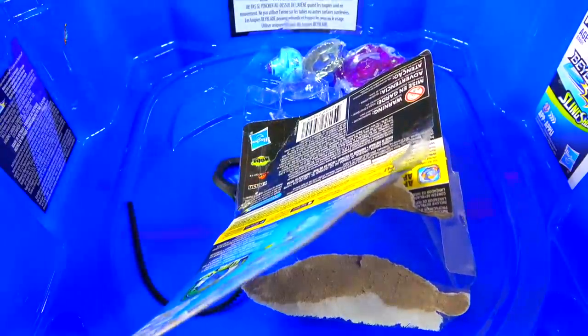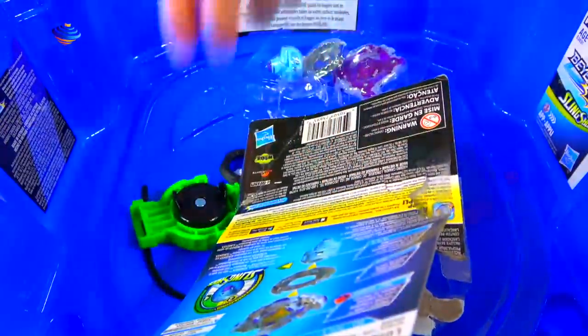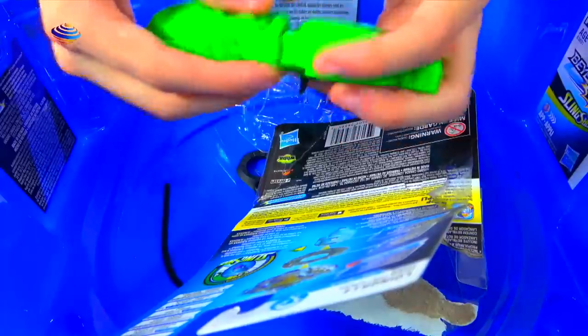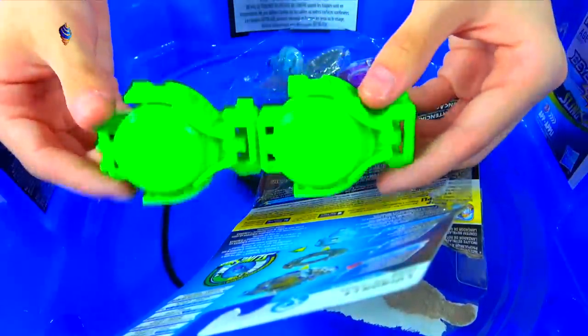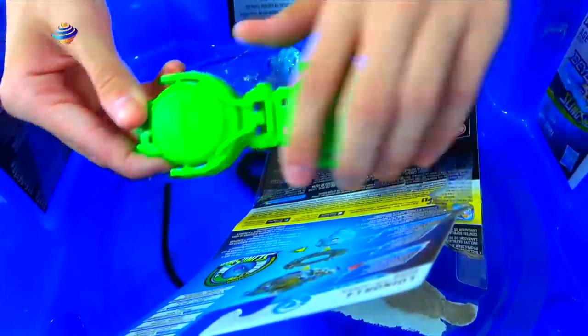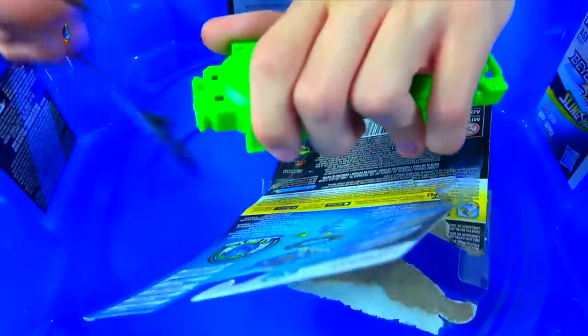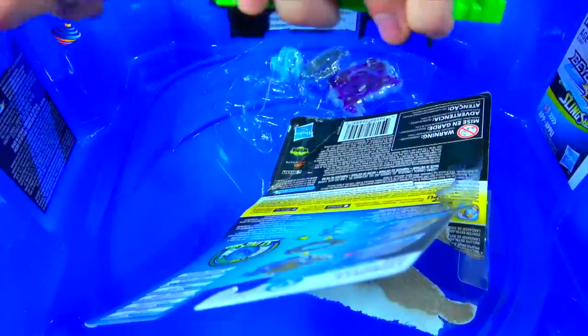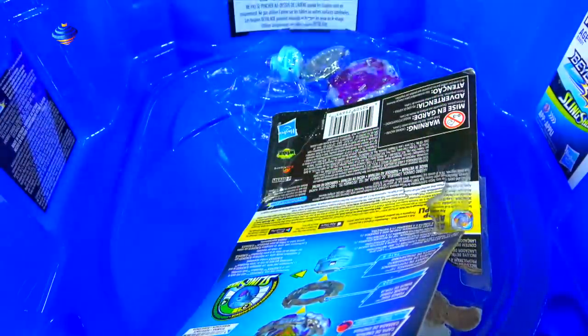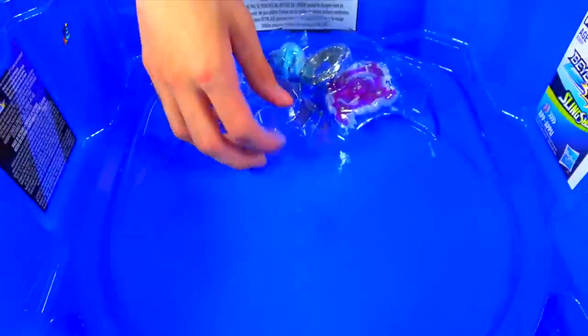I should have my other green launcher, but you can build this into a little mini grip. I'm using the one from Valtryac. You can have something cool like this, which actually kind of works out. I like the design because now it's a little more comfy when you're putting in the ripcord. If you want to combine the two, I think it's nice — it was actually a really smart decision by Hasbro.